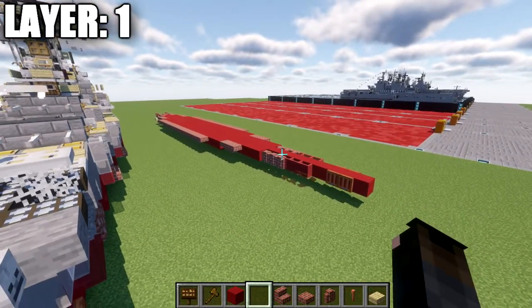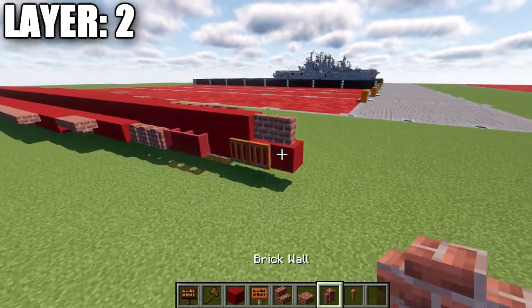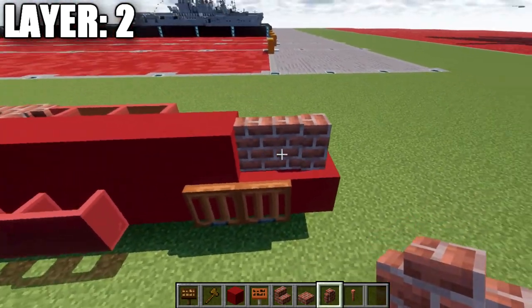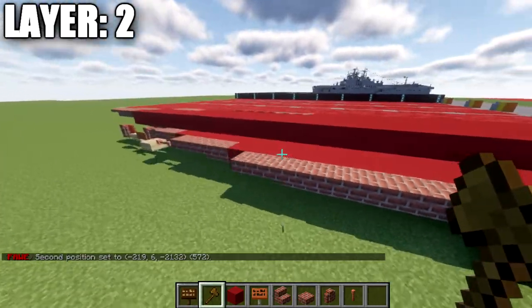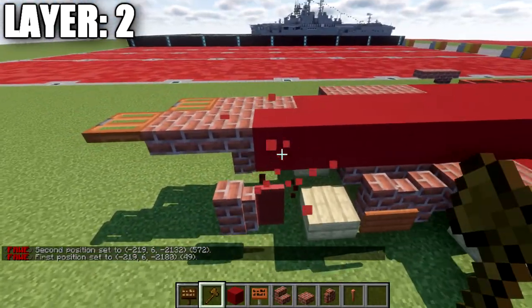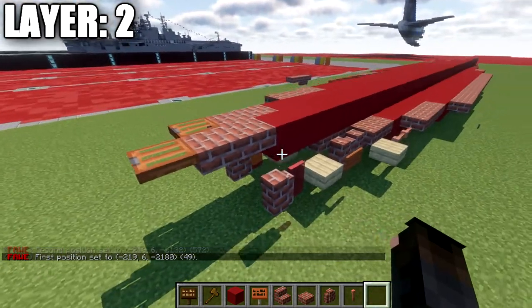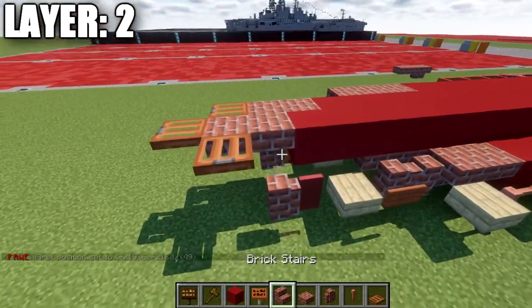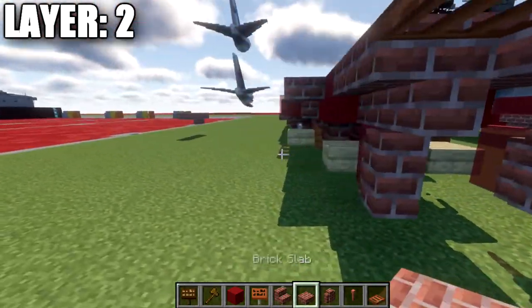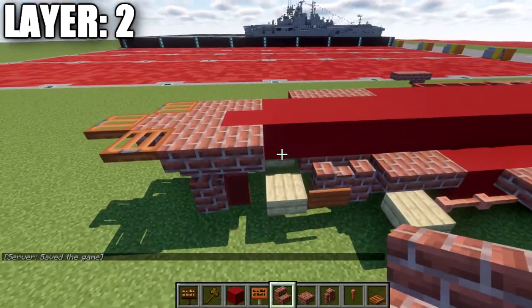Moving on to layer number two. To begin, place down a brick wall on top of this red concrete block, followed by a second brick wall back. Then place down a long row of red concrete going all the way down the center for a total of 49 blocks. Then two brick top slabs, and then a case wood trap door on the back. Place down a case wood trap door on the side of this slab, then place down two upside-down stairs going forward.